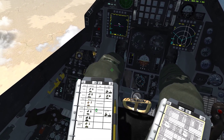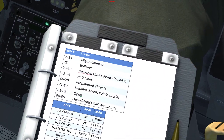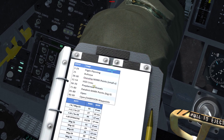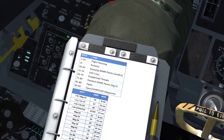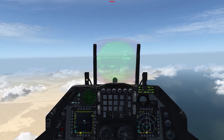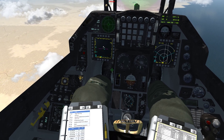Now let's go over some brief details about mark points. If we look at my kneeboard, we can see that mark points created by us will be through the range of 26 through 30 for steer points. So our first mark point we create will be steer point 26, all the way up to 30.